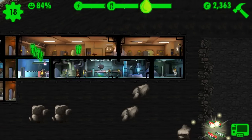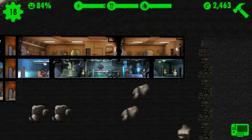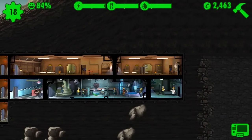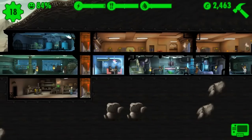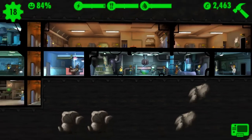We got another quest: raise the happiness of eight dwellers to 100, rush five rooms, and deliver a baby. An easy way to raise happiness — for those who don't know — is making two dwellers mingle together in the living quarters up here. Put two dwellers in the living quarters, have them dance together, it raises their happiness really quickly. I highly recommend it.